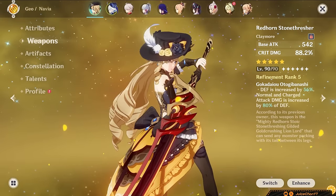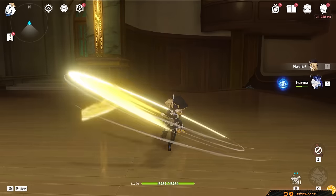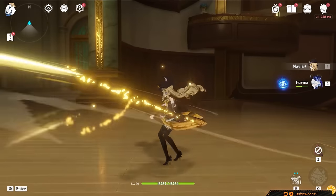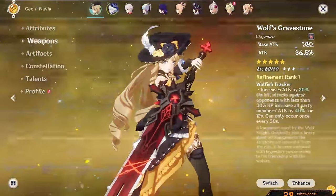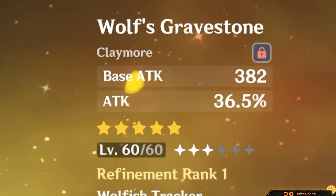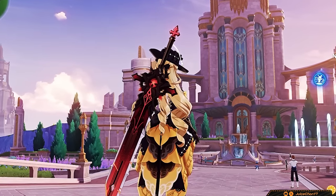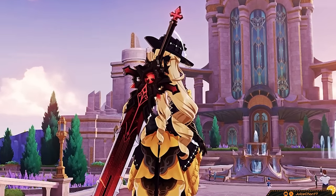R1 Redhorn Stonethresher is quite close too — that's a massive amount of crit, and that's where the main value of this choice comes from. Use it if you have it. Wolf's Gravestone is a safe bet: Navia scales on attack, and Gravestone provides it in spades. The passive does the same thing, but it's not insane on her — still a choice that'll be better than free-to-play options.